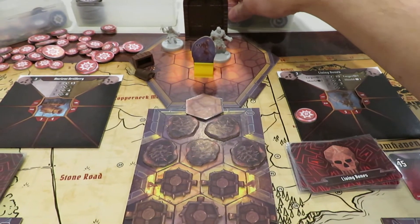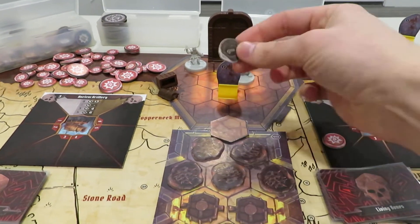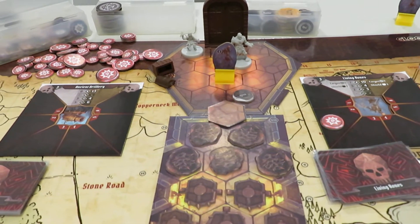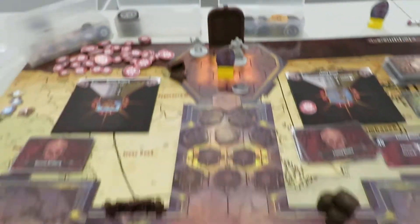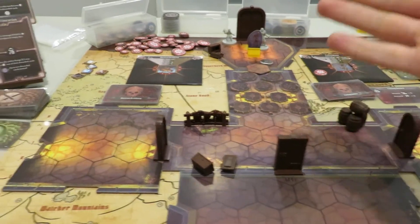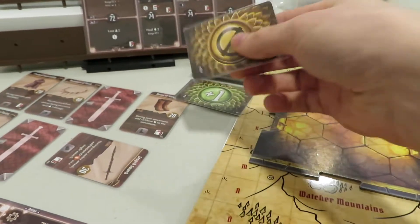We grab the coin because it was a scenario monster, not a spawned monster — coin drops in his place. Now we get the cool effect of targeting the second skeleton. This guy has a shield and isn't poisoned, so we won't get all the bonuses from before. We flip and get a null — no hits on that one. Too bad.